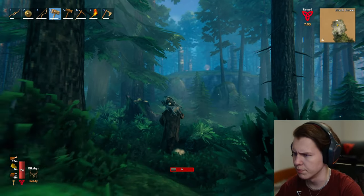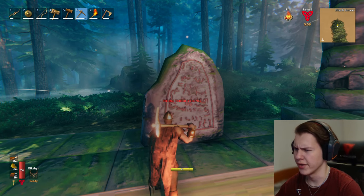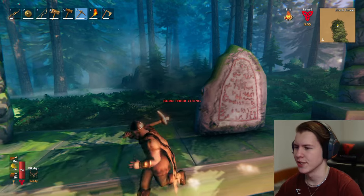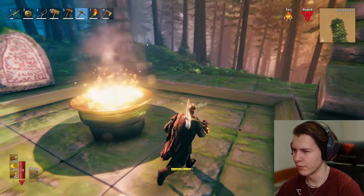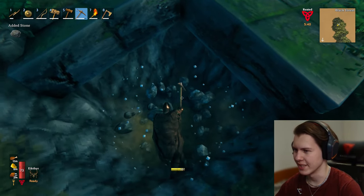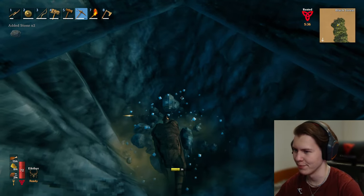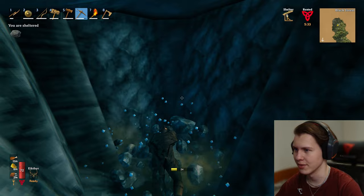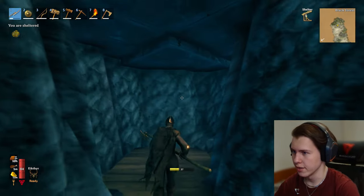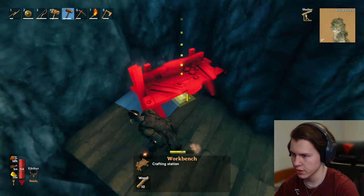It's on top of a hill — this will be an interesting fight for sure. Oh yeah, I just remembered that we cannot kill the elder right away. We actually need to destroy some spawners first. I had a feeling we were missing something. I saw some spawners when we ran over here, so it shouldn't be too bad. I made a little entrance underneath the elder boss altar.